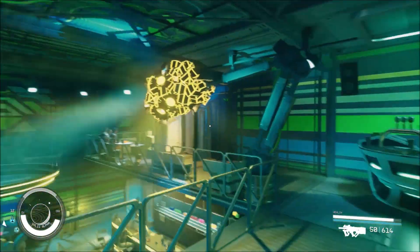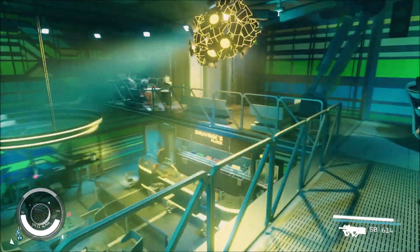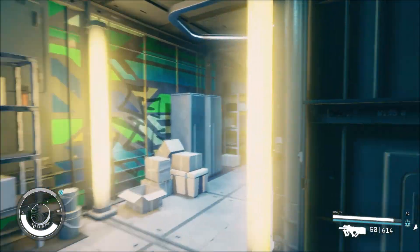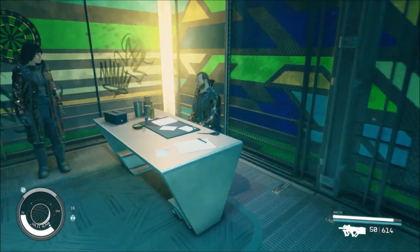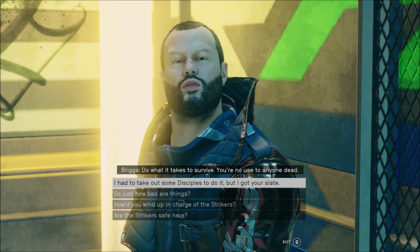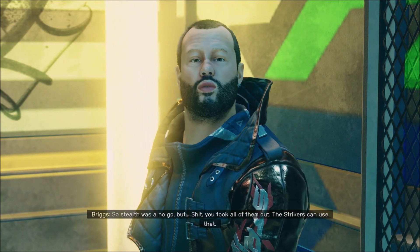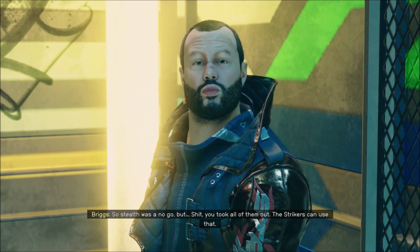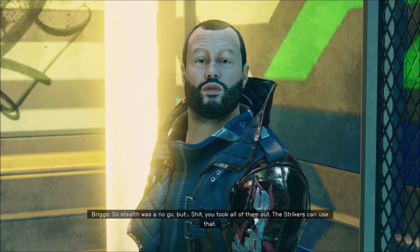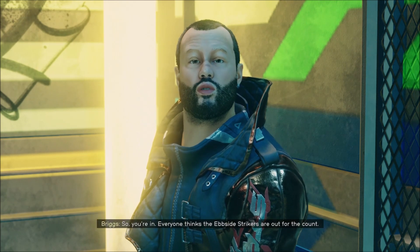We'll return that — let's go to Briggs first since we completed that quest for Briggs. If the Disciples do what it takes to survive, you're no use to anyone dead. Stealth was a no-go, but you took all of them out. The Strikers can use that — so you're in.